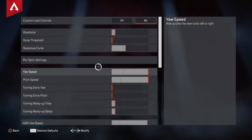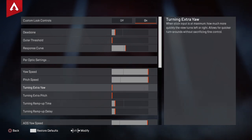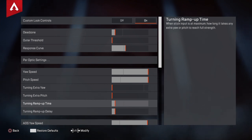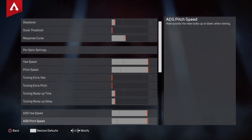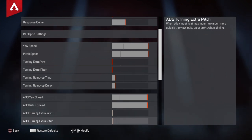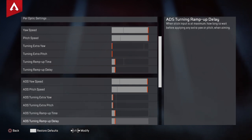Yaw speed and pitch speed — that's how quick you look left and right, up and down. That's basically your normal sensitivity. I have mine on max, I don't mess with those. ADS yaw speed and pitch speed is basically your aim down sights when looking left and right, up and down — I have mine one click off max. I turn it down to see if it makes a difference — I don't think it does so I'm gonna turn it back up. Ramp up, I don't mess with that.